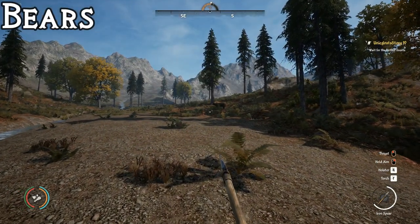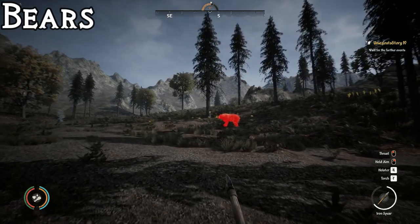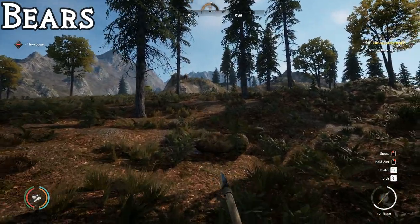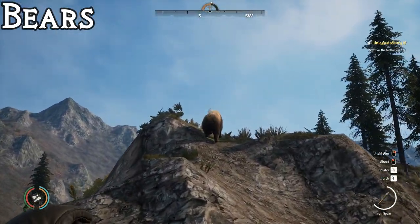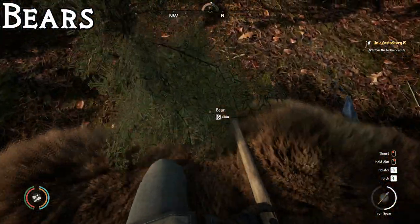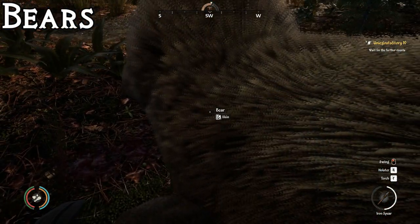Bears roam quite a bit, so the best way to spot them is to climb to the top of a mountain and look down and around — you can usually spot them from a decent distance. Headshots are best: an iron spear headshot can take them down in one shot. Body shots require more hits and it gets dangerous, but if you stay calm and have good spears you can take them down. Skinning a bear gives you five fur, five leather, and ten meat — making them the best animal to hunt for all three resources.